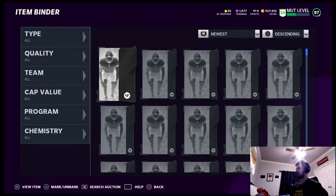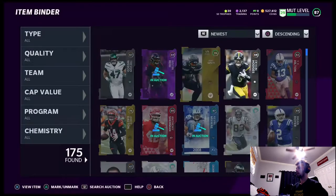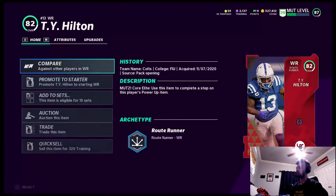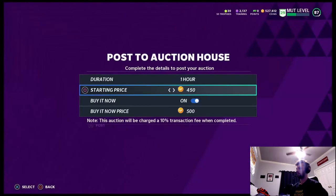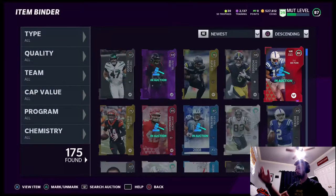That card's not worth much, we'll probably just quick sell him. It never fails me whenever I pull those packs, I always pull something good. I had no coins when this started — no coins at all. I'd invested so much into the promo, spent all my coins, had nothing, and I sold my middle linebacker. And look at that — 527,000 coins.